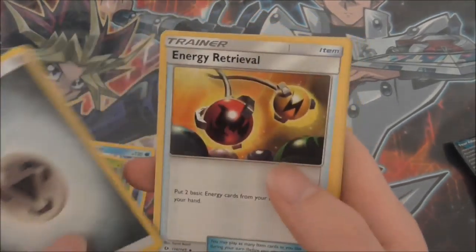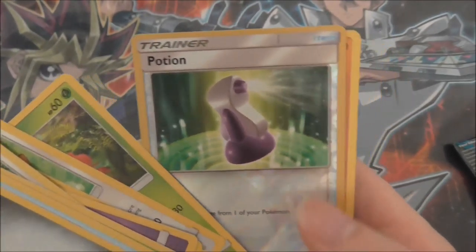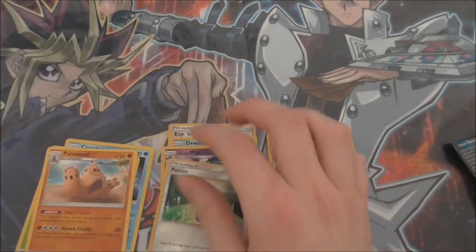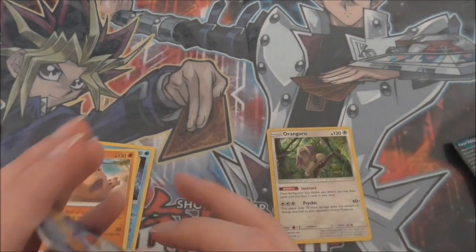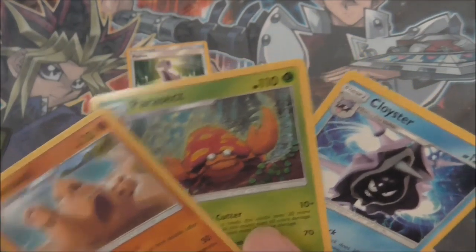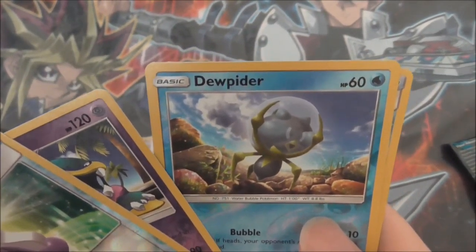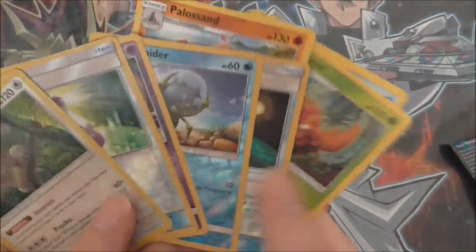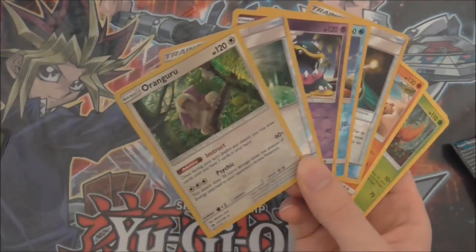Last pack: Steel Energy, Energy Retrieval, Steelix, Lillipup, Paras, Potion reverse, and we have a Palossand. Overall, an okay opening for four packs — obviously we weren't guaranteed anything. Quick rundown of the rares: Palossand, Parasect, and Cloyster. For reverses: Potion, Murkrow, Dewpider, and Experience Share. For the holo we got Oranguru.